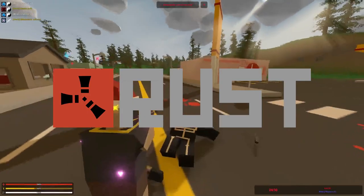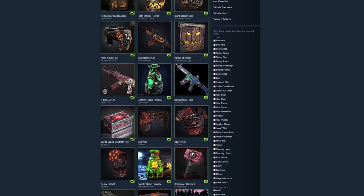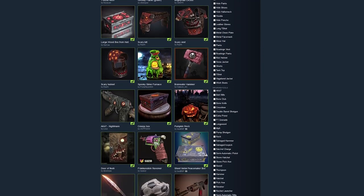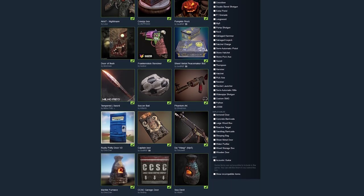The game Rust is a perfect example where the skins really fit the theme of the game. Rust is also a survival game like Unturned, but the difference in cosmetics is that Rust has worn-out looking skins. They all look like they belong in the game.